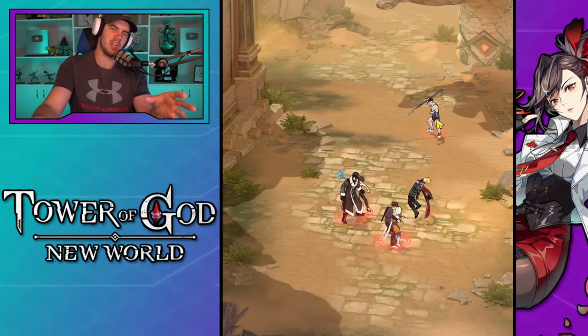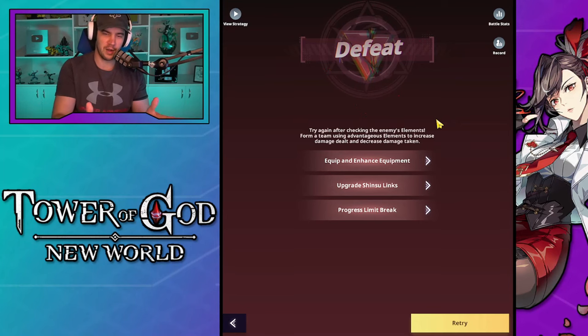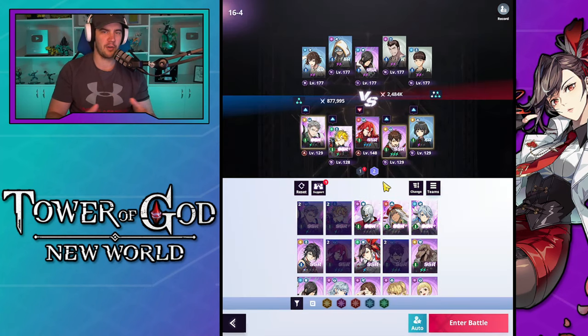You get a feel for what RNG needs to happen for you to win. If you get a sniff that there's a chance everything could fall into place correctly and you might win, that is when I just keep retrying forever and ever. Give it three hours of spamming retry — I know it sounds tedious, but if you're trying to push a really high deficit, those are the kinds of things you have to do. Eventually you might get that RNG that allows you to claim the victory.